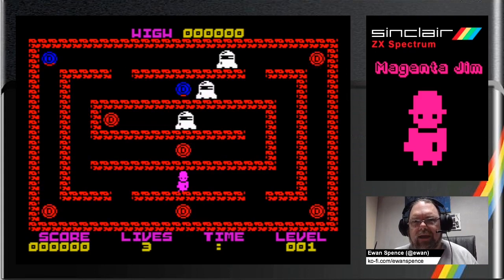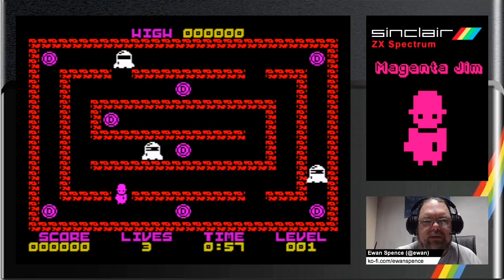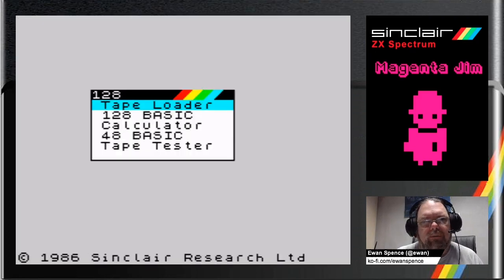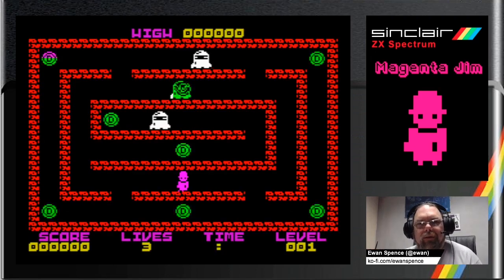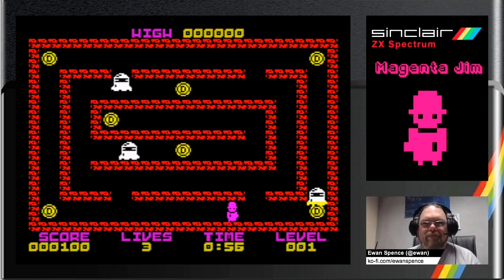First of all, let's remind ourselves what the 48k version looked like — and there's the game. Right then, let's now have a look at the 128k version. Computer is flipped over, we're in the right mode — everybody get your dancing shoes on, because we've got more funky music on the Spectrum. I've got it in the game as well, a sort of Rasputin-esque bouncy bouncy.